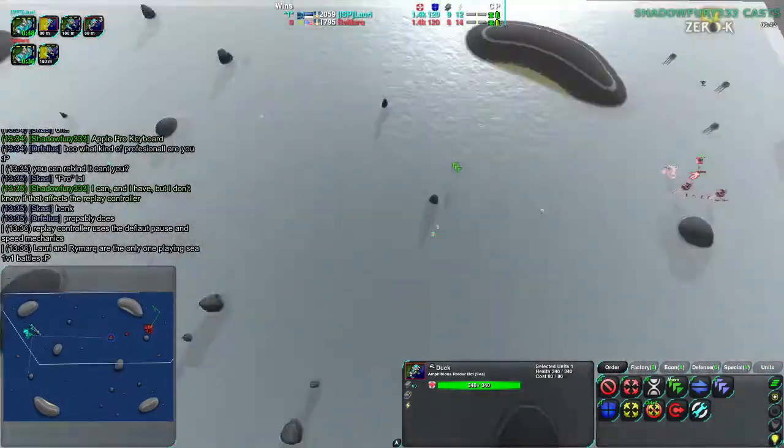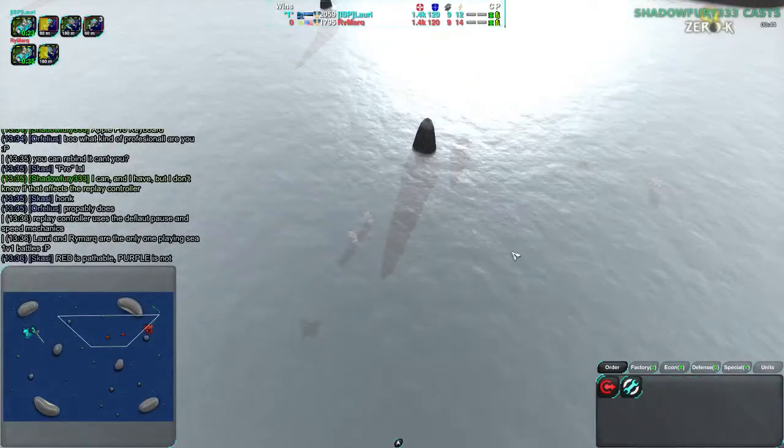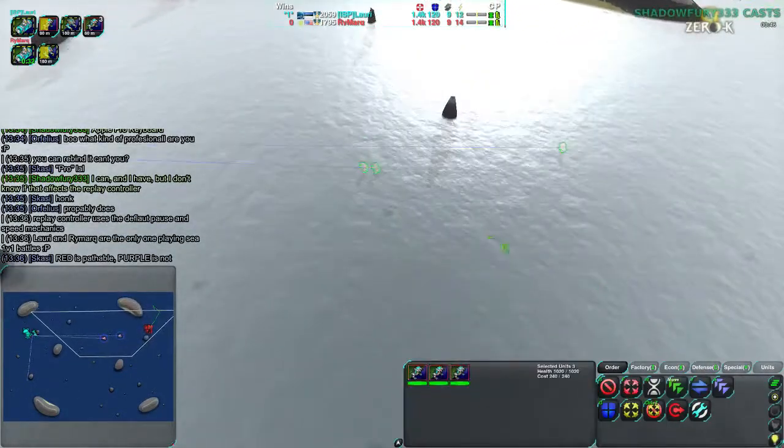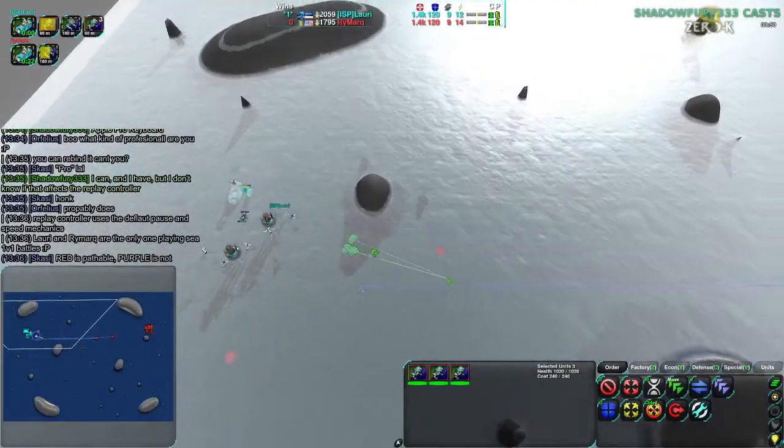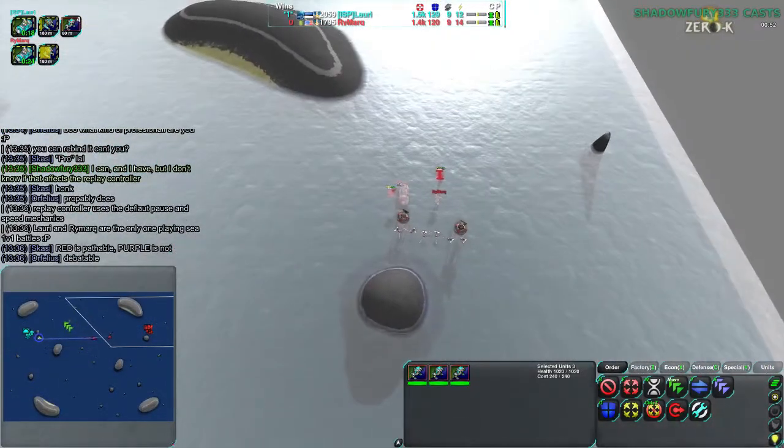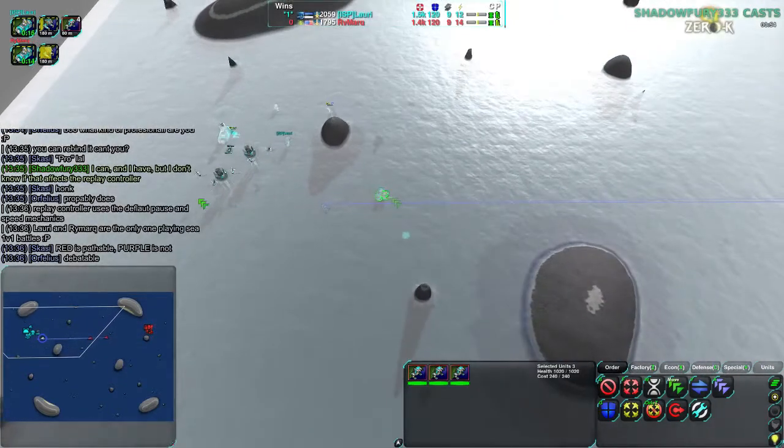Opening ducks from both players. We have Lauri coming in with a couple of their ducks and a Conch coming behind that, while Rymark also comes in with a few ducks. Rymark now over to the east and Lauri to the west — bit of a switch up from last time.